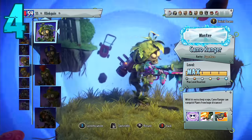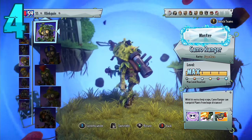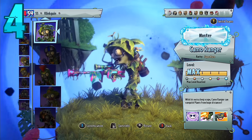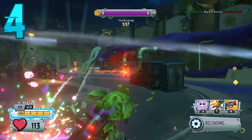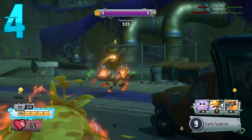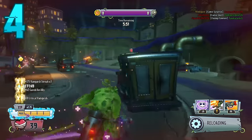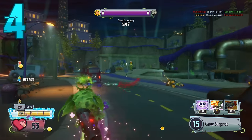In the number 4 spot we have the Camo Ranger. This is another really good character. I really like this character because the damage isn't bad at all, and it's very good at attacking plants from very far away, which makes it a really strong character.